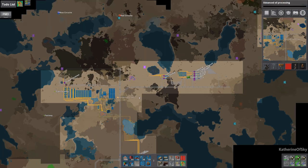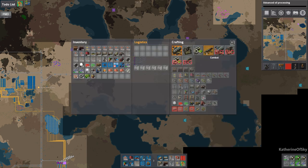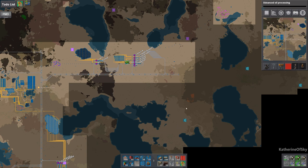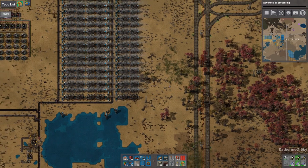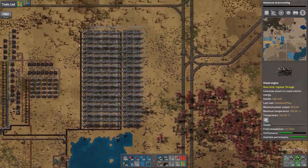I'd really like to start producing plastic at one of these factories this episode. But I forgot — we need chem plants for that. I was thinking we'd make it in an assembler, silly me. This kind of worries me.